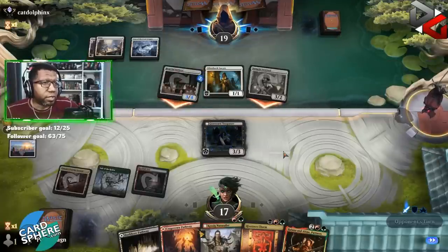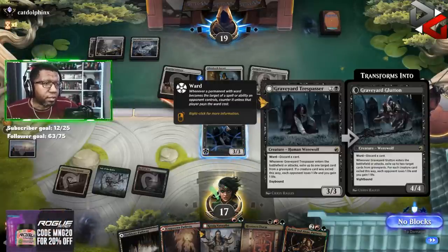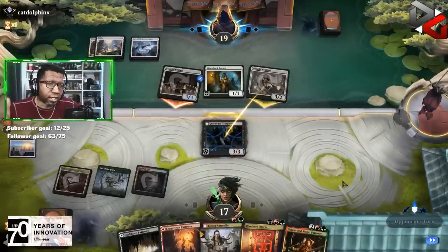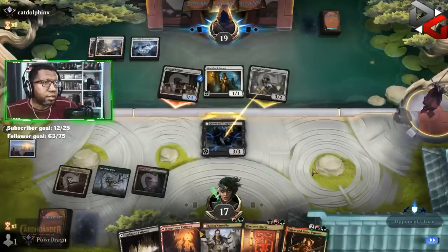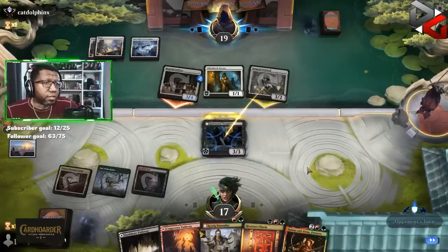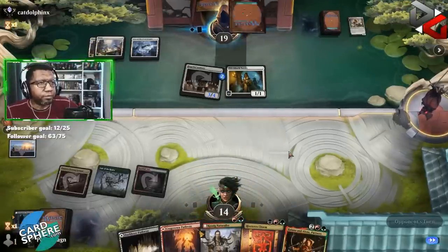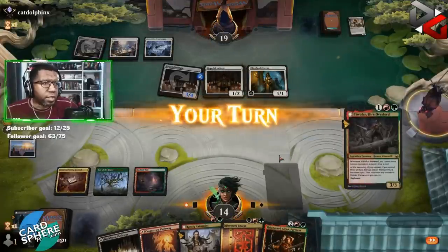Do we try to trade with the Sentinel? All right, 17 life. We probably get away with Halana and Alena next turn — I mean I guess we try; if they just protect it, they protect it. That's probably what's about to happen, but they'd be spending a spell to do it so I guess it's fine. Oh, they didn't — they just traded straight up. Okay, that was not what I expected to happen.